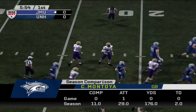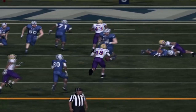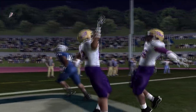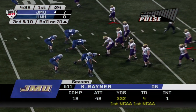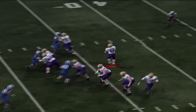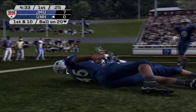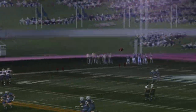Carlos Montoya throws an early interception — he struggled last week against UMKC, a bottom-10 team. James Madison — the number four team in America — has Kenny Raymer look to the right and throw a strike to four-star custom recruit Trevion Henderson for a touchdown, making it 7 to nothing. Then Raymer overthrows Brandon Thorn, and Tyler Boyd gets the interception, preventing any more points. New Hampshire then gets the football, but Montoya is intercepted again — his second pick, and he's started 0 for 6.